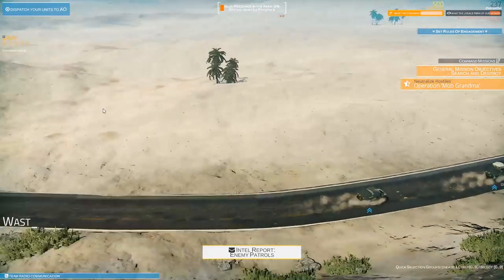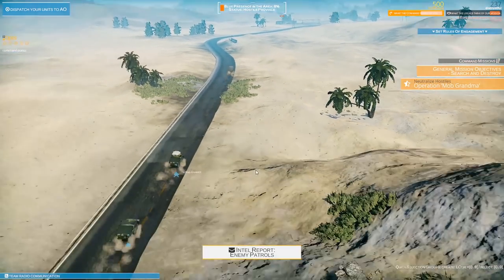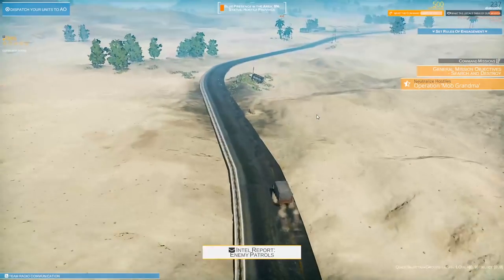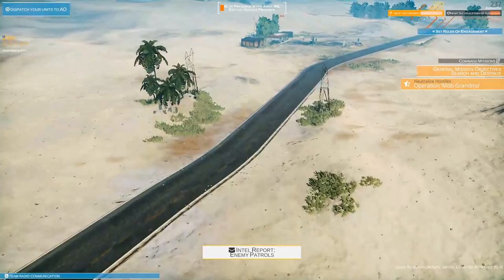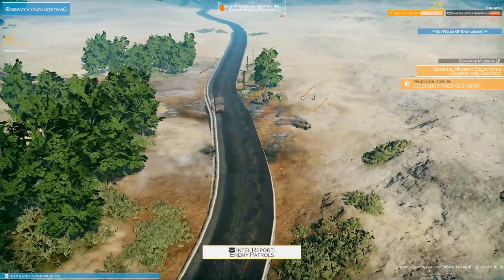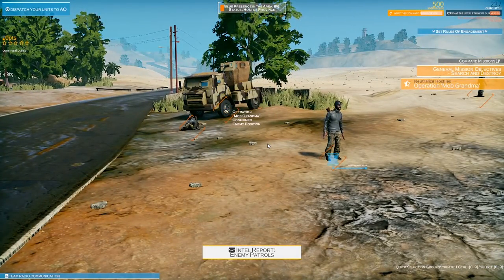We've got two Humvees heading up the road, furthering our invasion toward a gas station in the distance. There could be points along the road where the enemy could engage us, so we're going to go slow as we patrol for IEDs and ambushes, maybe RPGs. That gas station with a fuel truck is definitely a good point for an ambush. And there is Operation Mob Grandma - we need to secure this checkpoint and eliminate all enemy troops.